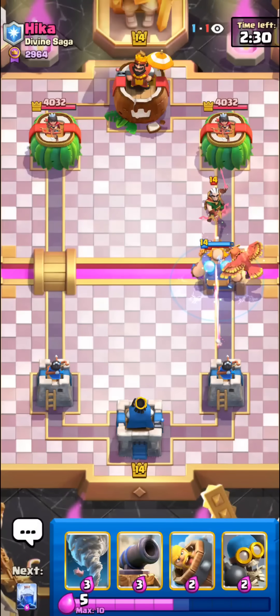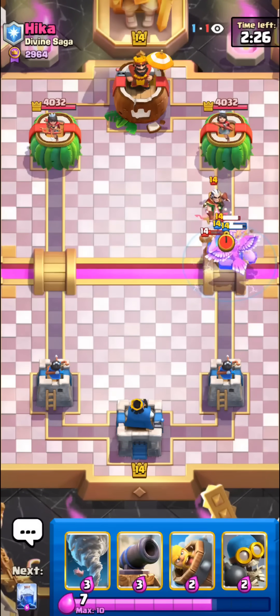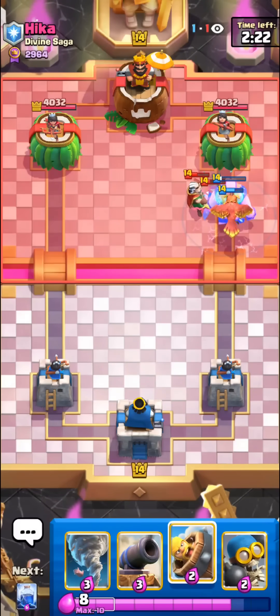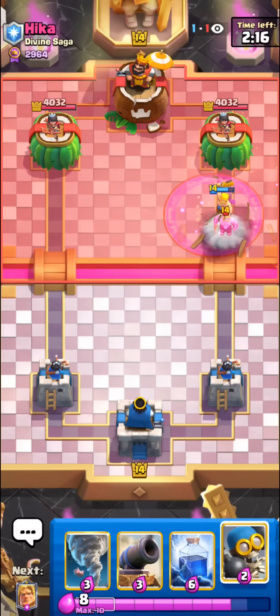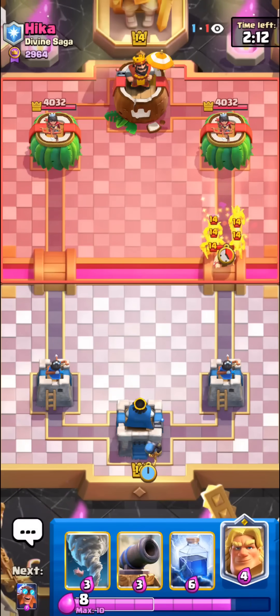It does super well against monk. He probably has bridge spam — normally bridge spam is a pretty good matchup, but it gets quite a bit harder when they have monk. I'll let this all die, just gonna barb bro to force out something. Pretty even start, I'll go for the bomber just to cycle to our e-giant again.